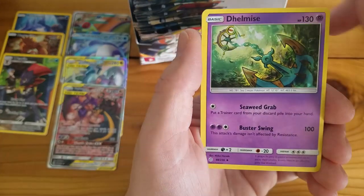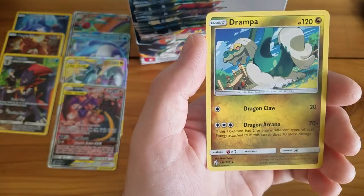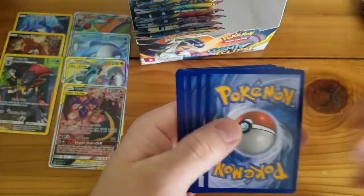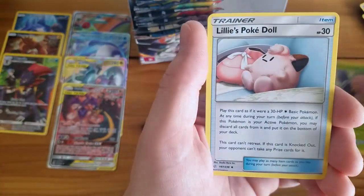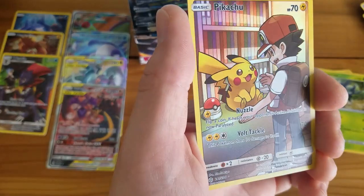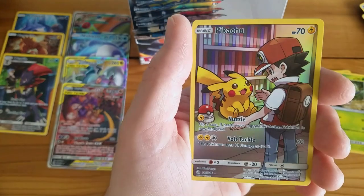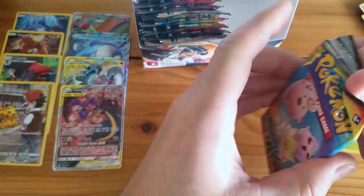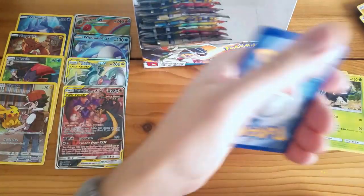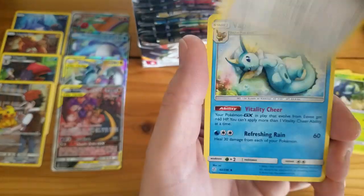Mallow and Lana, Dhelmise, Chaotic Swell, Swoobat Reverse Holo Rare, and a Drapion Rare. Pangoro, Heracross, Dedenne, Polteageist, Pikachu — that's sweet! And a Weezing Rare. I wonder how many of these special full-art style cards there are — we've gotten four of them in this box. They have a Silver Star in the lower left-hand corner so they're Ultra Rares, though I'm not sure of their value. Tag Call, Lileep Reverse Holo Uncommon, and a Bewear.